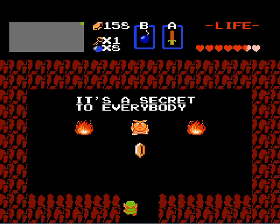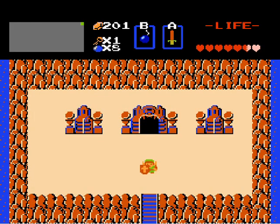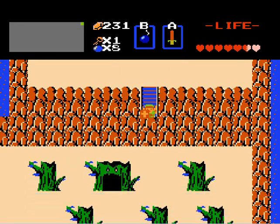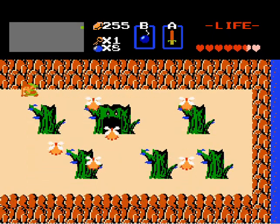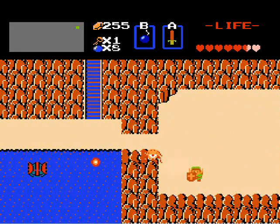There's a little wasted rupeeage here, because you can only hold 255. But it's good enough. There is actually another moblin secret, which we'll probably pick up on the way when we go to dungeon 5.